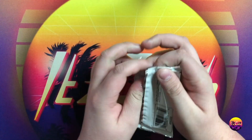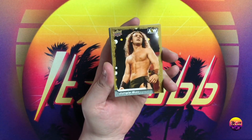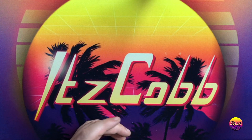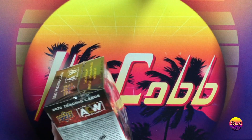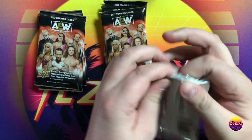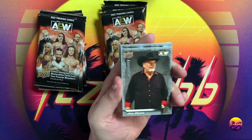Well, there's our hit for the box — probably our hit of the day. I don't think it's gonna get better than that in the next three boxes. Ruby Soho UD canvas, not a short print, number four in the set. Holy crap — that is my first MJF card autograph. I have two figures signed by him, but that is a first for cards. So that is pretty insane. Sorry if you're wearing headphones and I screamed — that was exciting, that was exhilarating.